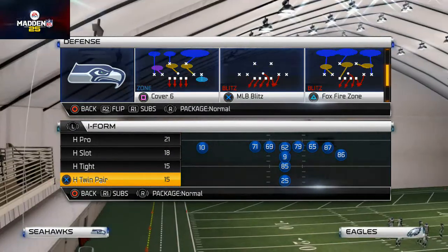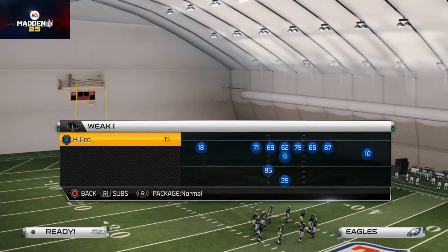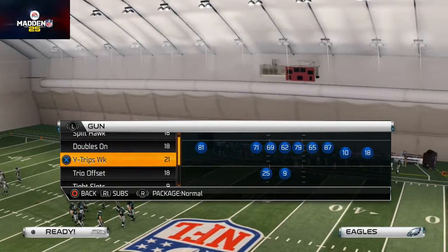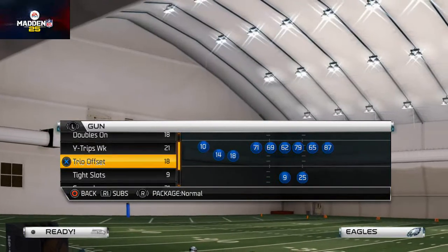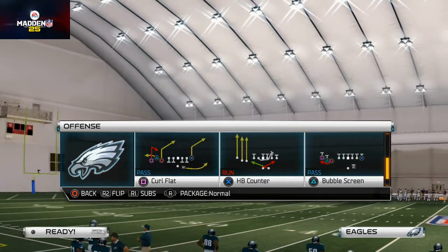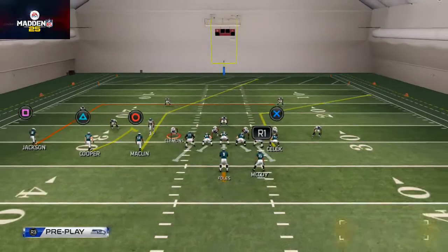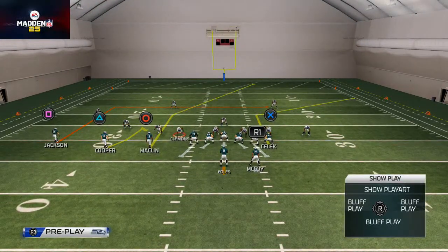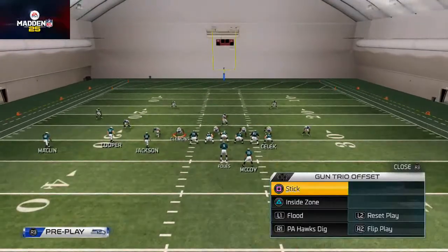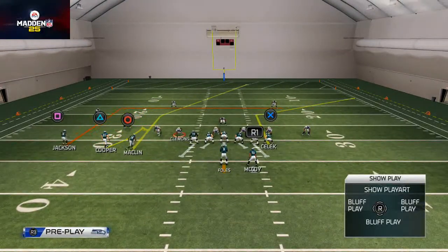We're going to come out in a Cover Six, and instead of showing you how to beat Cover Two since we showed you that last video, we're going to show you how to beat Cover Six, Cover Three, and Cover Four. The formation we like to use to beat zone defense is the Trio Offset formation, and the play we focus on for beating zone defense is the wide receiver deep end play. It's a play we've seen all season — a really effective play with a quick hitting running option and a couple of other options you can use.